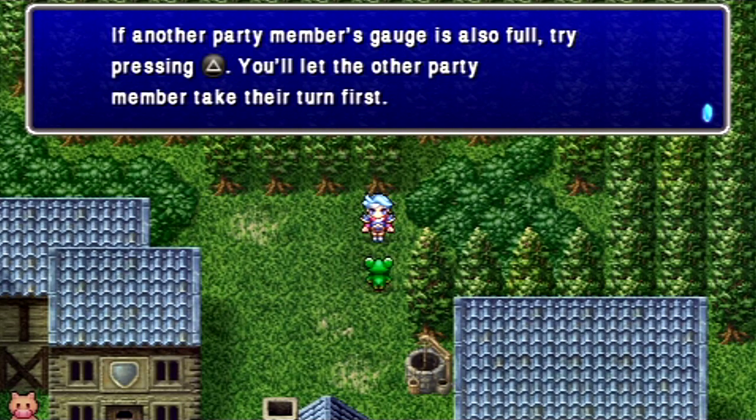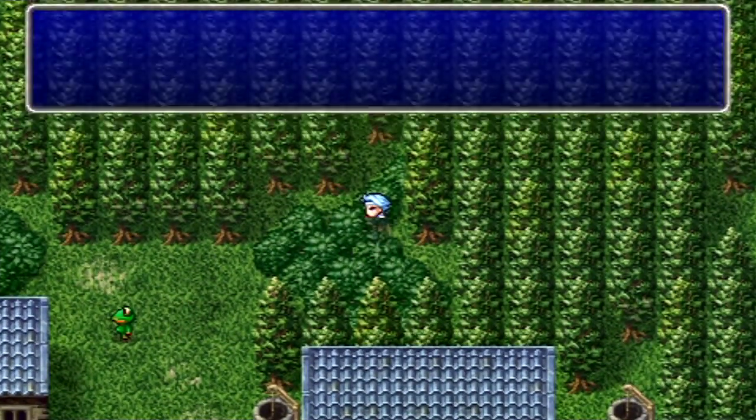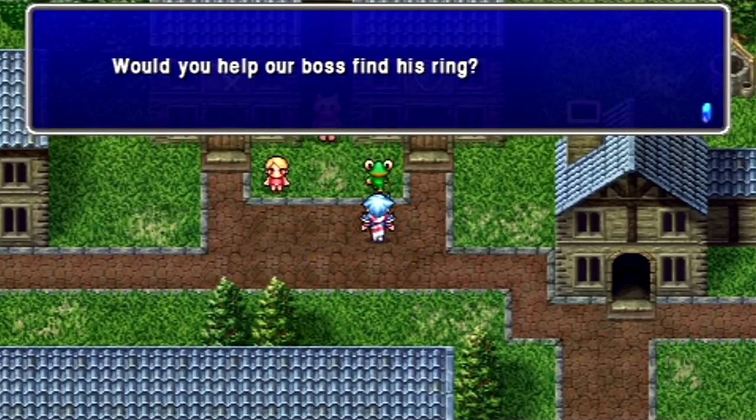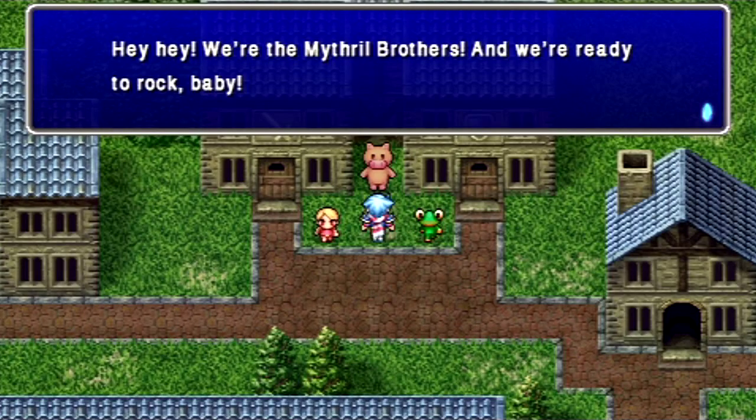In the original Final Fantasy IV, you couldn't switch characters' turns. But in the After Years, they added the ATB gauge and everything like that, so they're explaining it as though it were new — even though in the PSP version, we already have that in the original Final Fantasy IV.